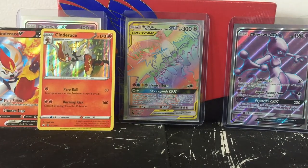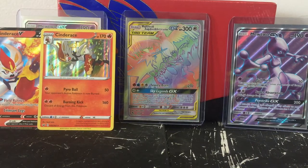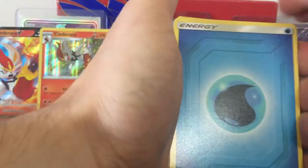Not anything special but we're here to collect, we're not here to make the value. If we can hit one ultra rare or hyper rare in these five packs I will be absolutely thrilled. That's all that matters. There's the code card - one, two, three, four - and boom.